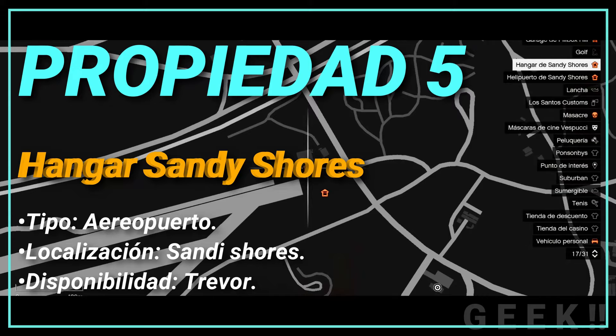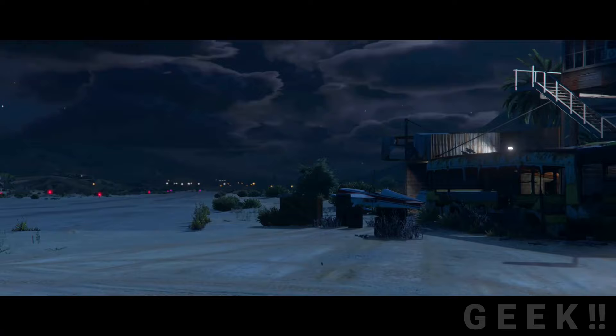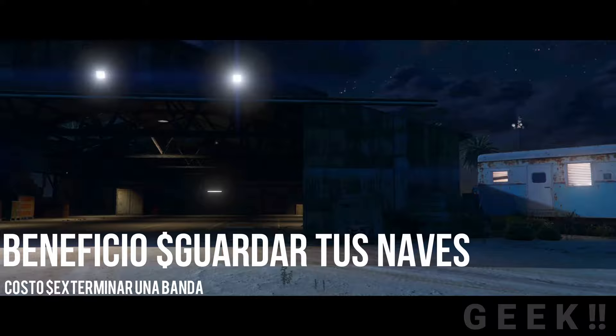Propiedad número 5: Hangar de Sandy Shores, tipo aeropuerto, localización Sandy Shores, disponibilidad Trevor. El aeródromo de Sandy Shores Airfield es el aeródromo más grande de San Andrés. Se ubica a las afueras de Sandy Shores en el desierto de Sonora, al lado de un taller y dentro del Parque Nacional Sonora. El aeropuerto es accesible cronológicamente y es propiedad de Trevor Phillips, después de que expulsara a los moteros Lutz de ahí.